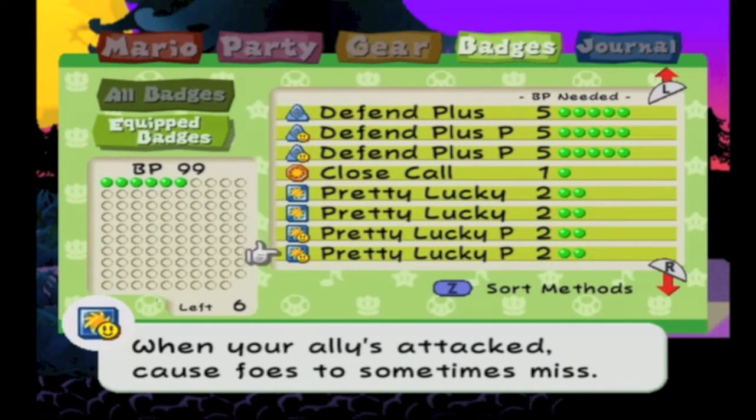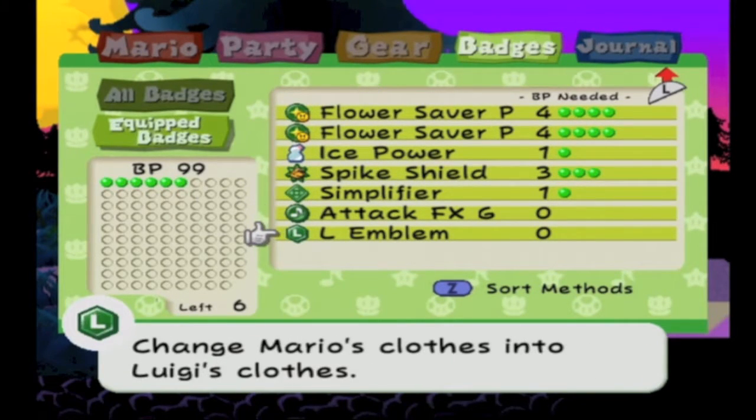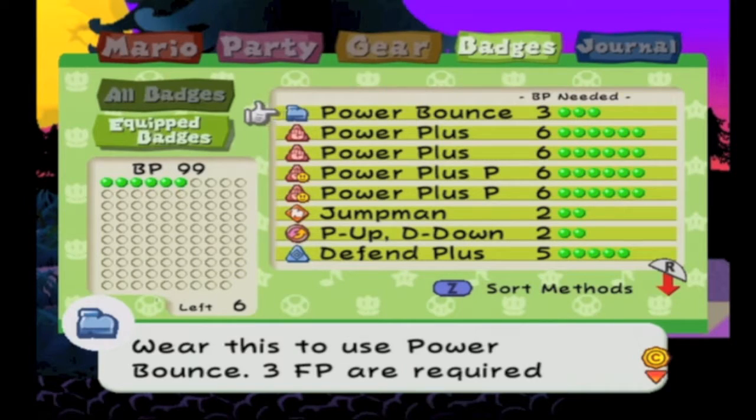In this short clip, you can see all my badges from the very beginning. I would recommend the very first one — it's all power up. Power Plus, Power Plus for your partner, Jumpman, Power Up, and D Down.